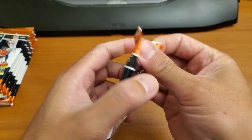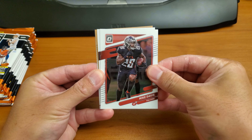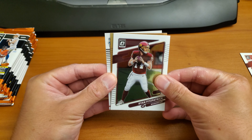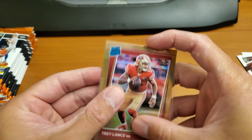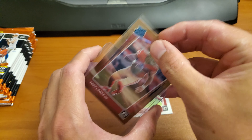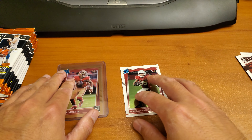First pack. Starting with Mike Davis, Ryan Fitzpatrick. Bronze already — Rondell Moore. Oh, Niners. It's going to be probably Trey, man. Oh, Trey Lance! Yeah, baby! Centering's not bad. I'll take a Trey Lance for the PC. That's a nice start. I'll definitely take that. Centering isn't the best, but I'll take it. Take it for a PC hit.